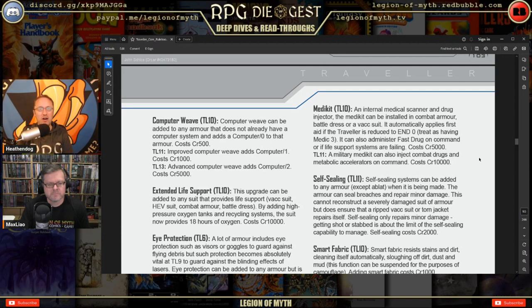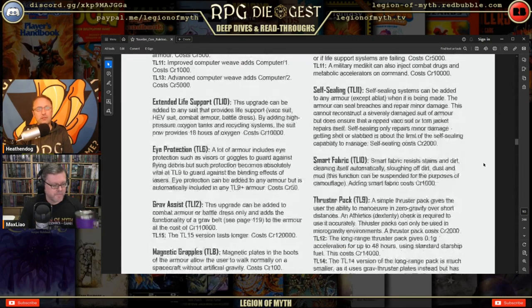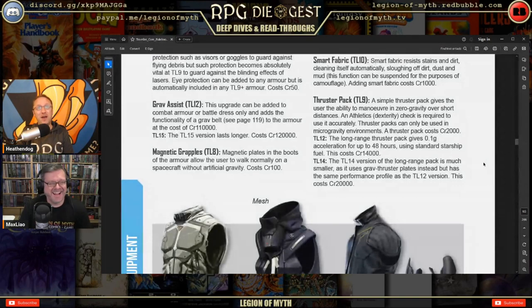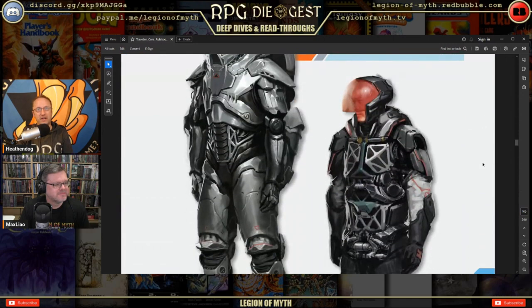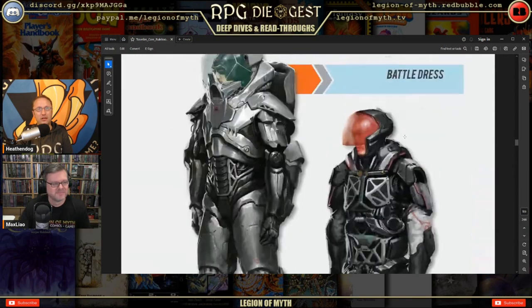The med kit can also administer fast drug on command or if life support is failing. At TL-11 or higher, military med kits can inject combat drugs and metabolic accelerators on command. Self-sealing systems can be added to any armor except ablative; the armor can seal breaches and repair minor damage. Smart fabric resists stains and dirt, cleaning itself. Thruster packs allow movement in space.